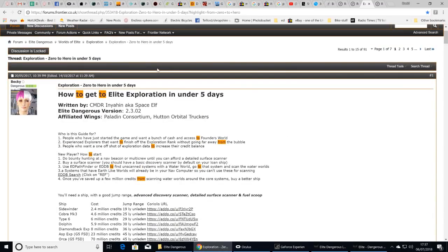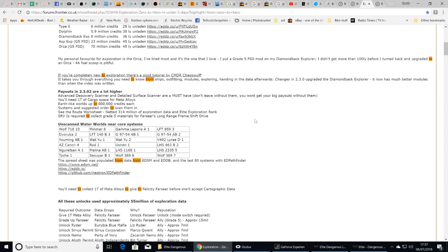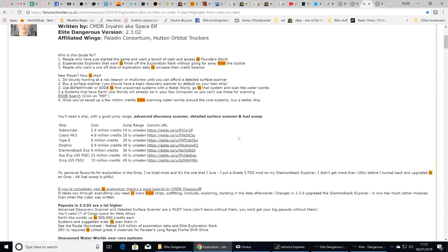The other tool is a forum post by Commander Becky — I'll link it in the description. She tells you what to do and there are useful comments below. The ship builds section is worth reading. I'd recommend starting in the Sidewinder for about three or four hours until you've got at least 20 million in data, then come back and sell it, and find yourself a Diamondback Explorer — that's the best ship for this by far.